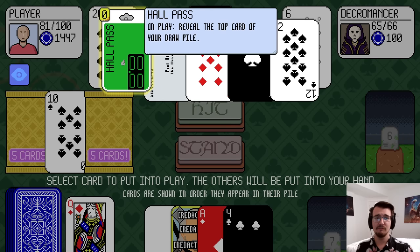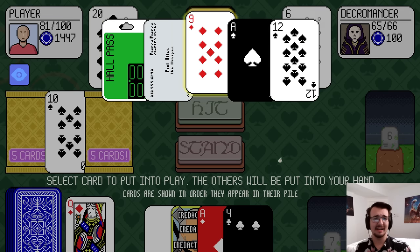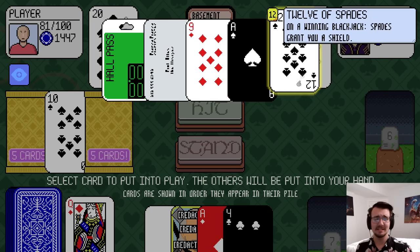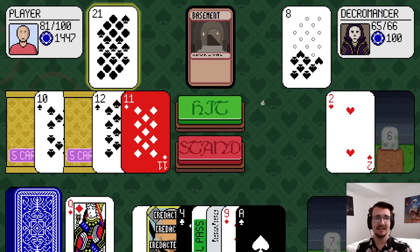Another card: on play, reveal the top card of your draw pile — sounds really helpful, not right now, but in general. Can I get to blackjack? Yeah, I can do plus 12 minus 11. So 32 and then minus 11. Stand.